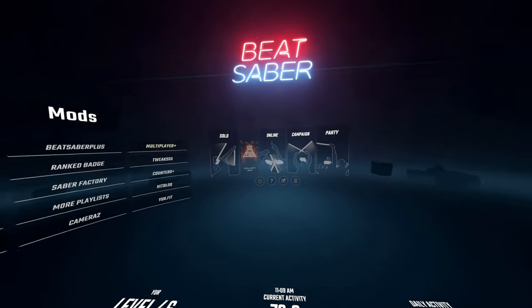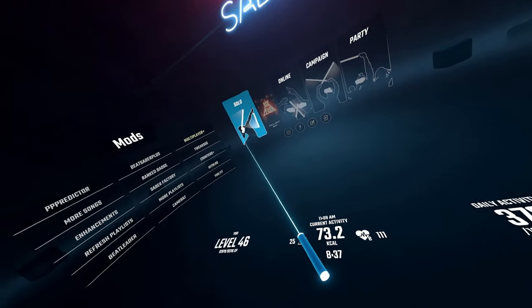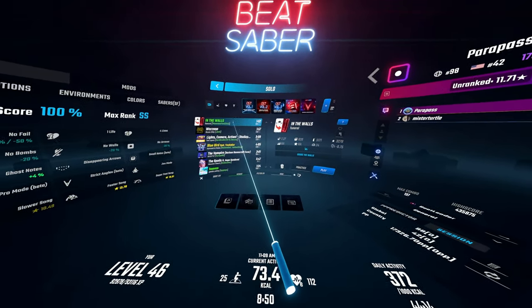Hello everybody, we're back with another Beat Saber video, but it's gonna be a little bit weird today because I kind of made a new map and I am the only pass on it, which is not good. This map forces you to go into the walls because this is a FitBee map.